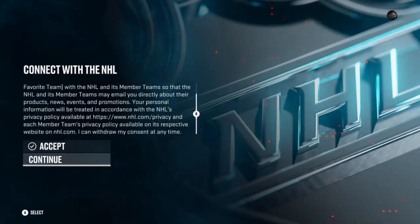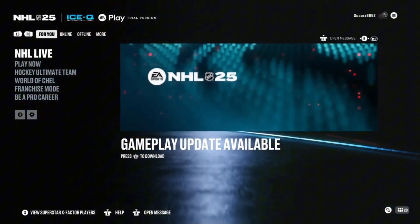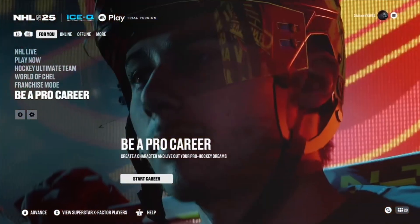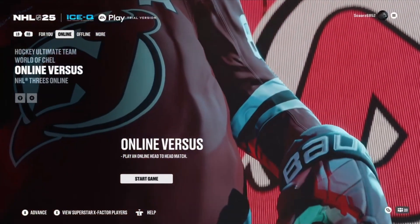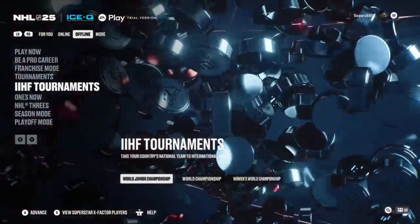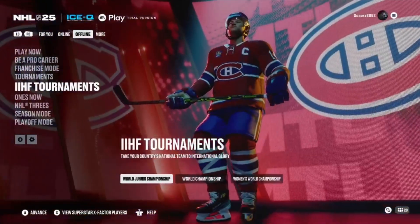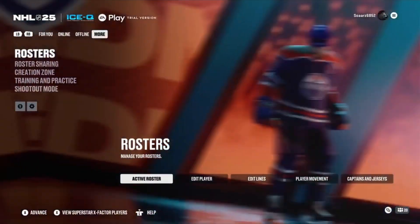Next you're going to connect with the NHL — I'm guessing that's so you can play online. Just continue through another one of their agreements. After that you're greeted with the new menu. We have NHL Live, Play Now, Hockey Ultimate Team, online modes including Ultimate and World of CHEL Online Threes, and offline has Play Now, Be a Pro, Franchise, Tournaments, Double IHL Tournament, One-Three Season Mode, and Playoff.